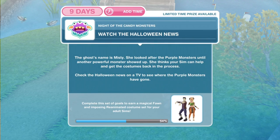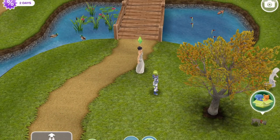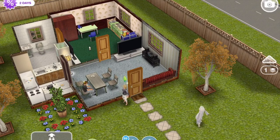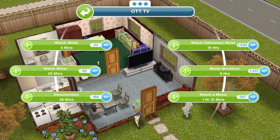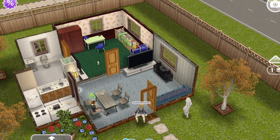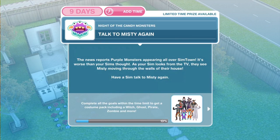Now we need to watch the Halloween news. The ghost's name is Misty — she looked after the purple monsters until another powerful monster showed up. She thinks your sim can help and get the costumes back in the process. Check the Halloween news on TV to see where the purple monsters have gone. Back at home, with a three-star TV, click on it and watch the Halloween news — that takes ten hours. Task complete: watch Halloween news.